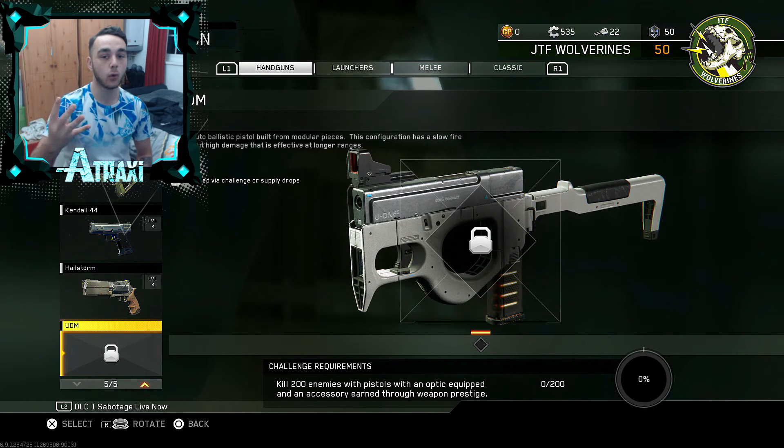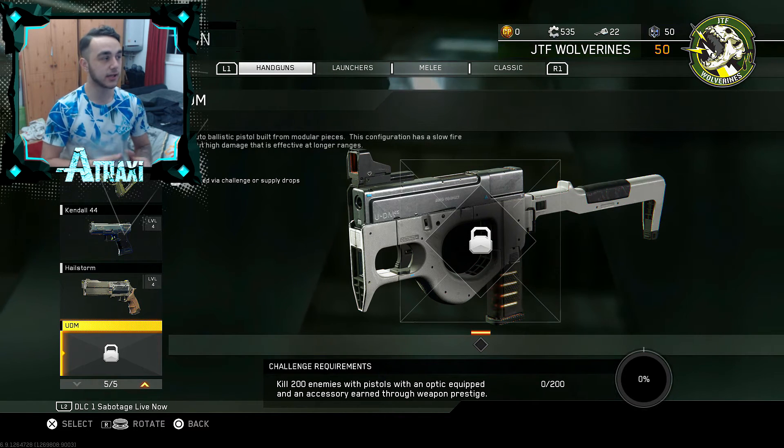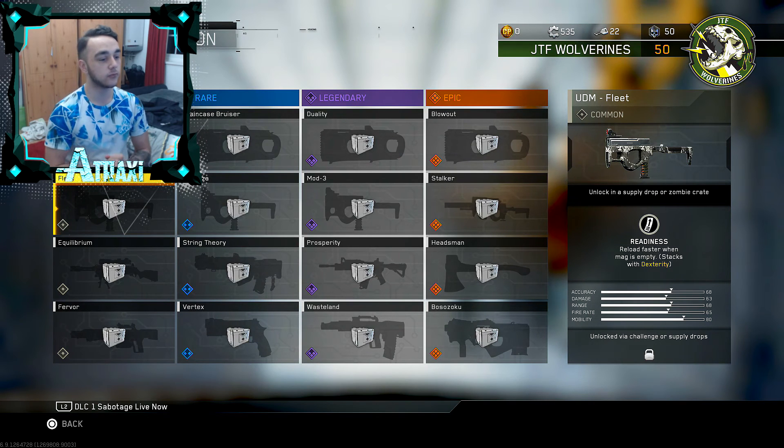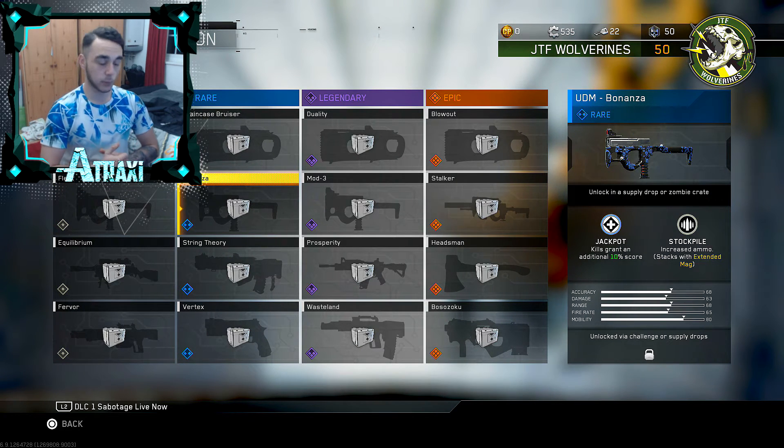We're going to look at four variants of the UDM pistol. Starting with the common variant, the UDM Fleet — this only has one perk: Readiness, which means you reload faster when the mag is empty, and it obviously stacks with Dexterity. Not a bad perk to have for a common variant.